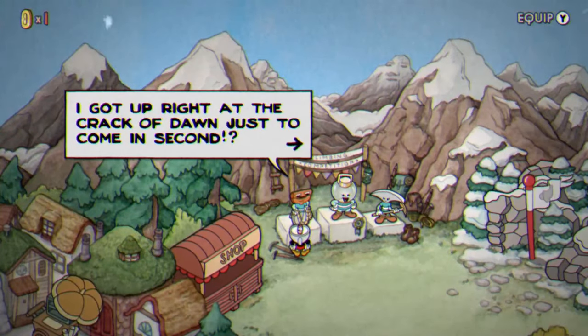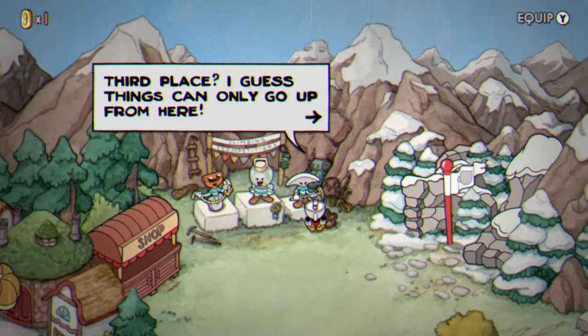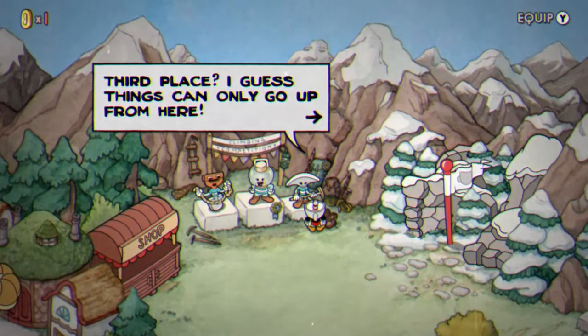Let's get to the hints. I spoke to them from left to right, but I'm going to explain them in the correct order. I got: 'Upright at the crack of dawn just to come in second.' 'I always win, I'm downright awesome.' 'Third place — I guess things can only go up from here.' So these hints are essentially telling you which gravestones to interact with. The first place one tells us to interact with the gravestone in the bottom right, the second is top right, and the third is the gravestone in the middle top since there isn't any actual direction.